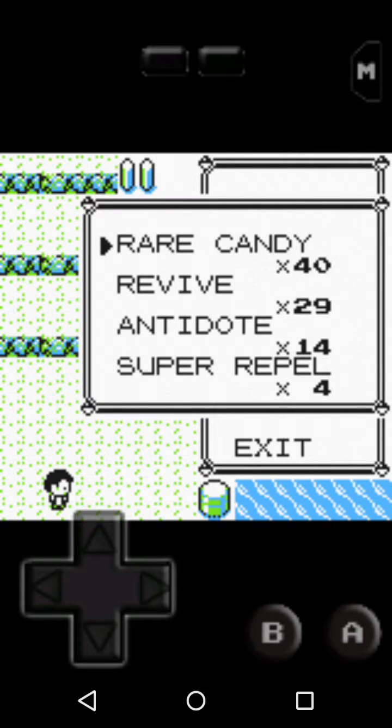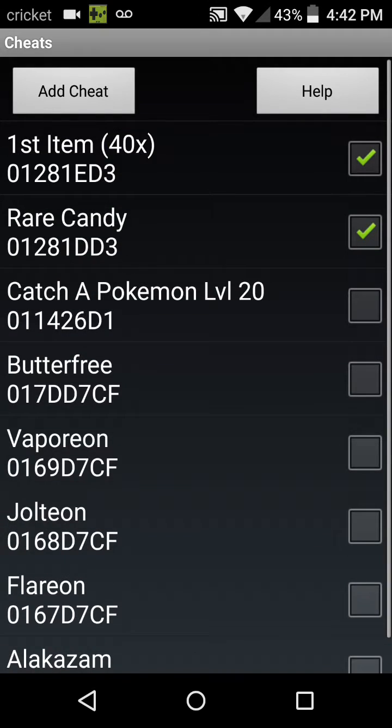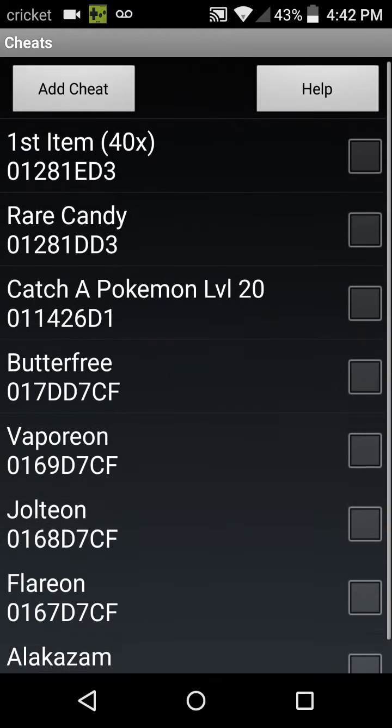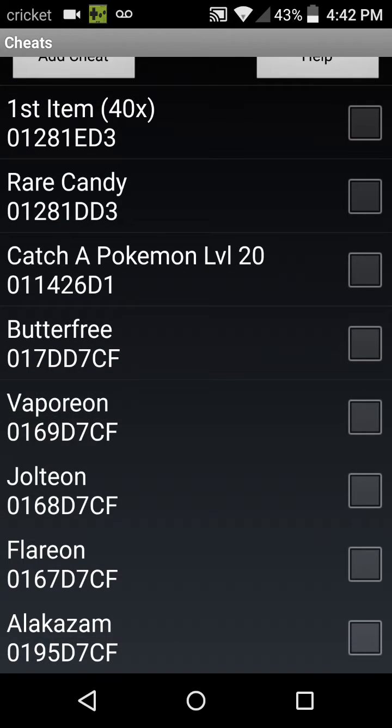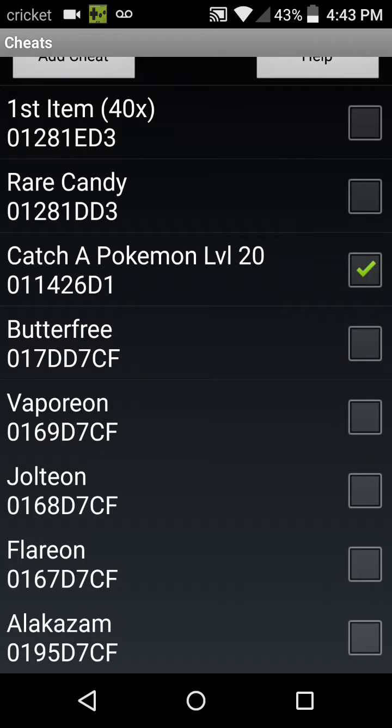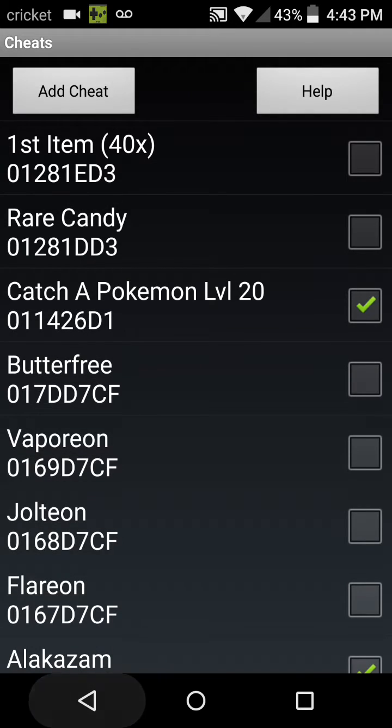That's one of the cool cheats — you can take them off and then it'll go back to normal. We've got cheats to catch level 20 Pokemon: Butterfree, Vaporeon, Jolteon, Flareon, Alakazam. These are Pokemon you would need the cheat for. You can use that and go on any route and catch a level 20 Pokemon. I think it goes up to level 50 on the cheat page. These cheats are for if you want a certain Pokemon like Alakazam.